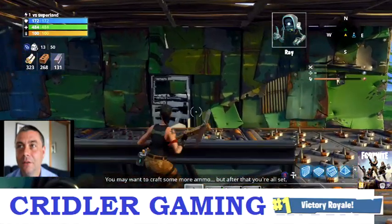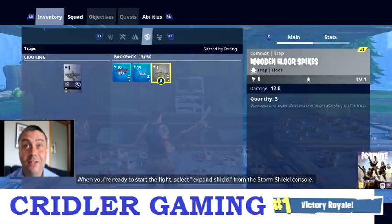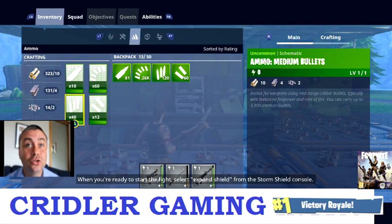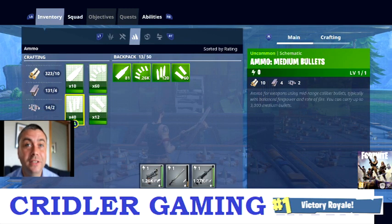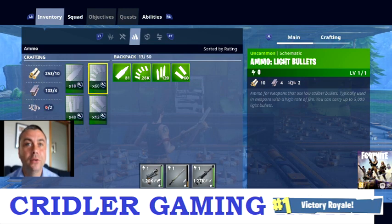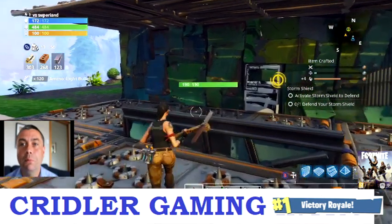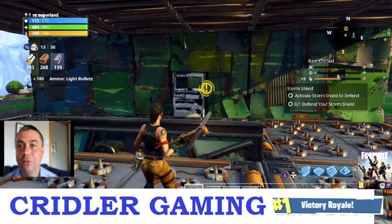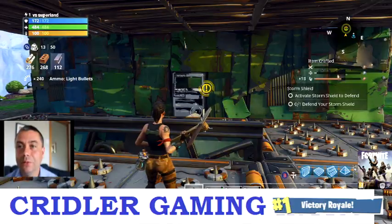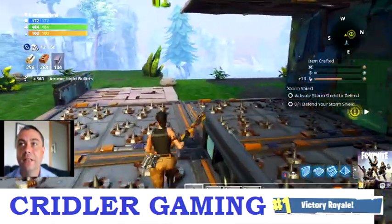To craft ammo if you need it, go over to the tab here. You need nuts and bolts which you get mainly from cars. You need to check what bullets you're using — both the pistol and the assault rifle use the same bullets. Press A and you can craft a few until your nuts and bolts run out. You can see now we've got 1.38k pistol bullets and there are a couple more AR ones because there are some in the gun itself — that's how it works.